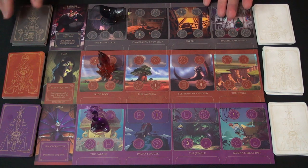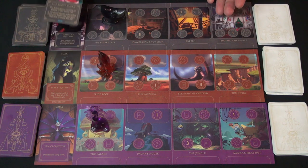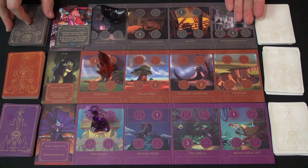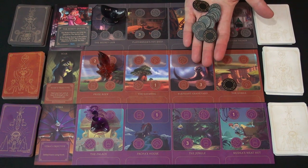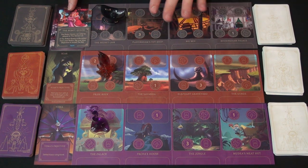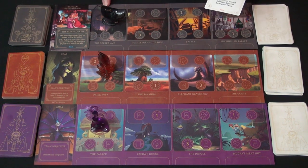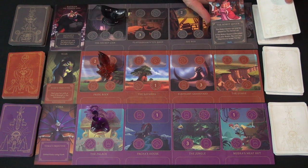Ratigan has a different strategy — he is trying to find the robot queen. The queen will come into play in the secret lair, and you must move her over to Buckingham Palace. The queen has a cost of 15, which is a huge amount of power to pay to put her into play. But if you put gears into play, you can lower the cost. You can pull out an ally to get Flaversham, who goes up into the secret lair and lowers the cost as well. Everything works towards lowering the cost so you can move the robot queen to Buckingham Palace and win.